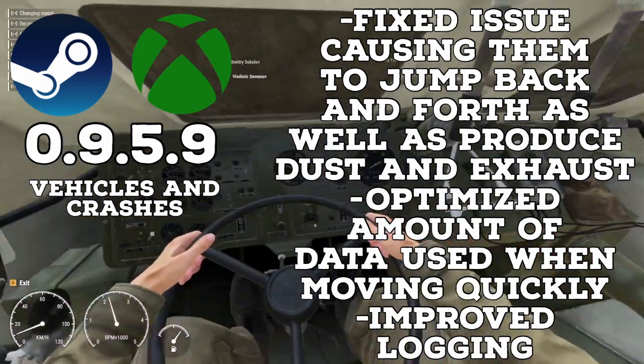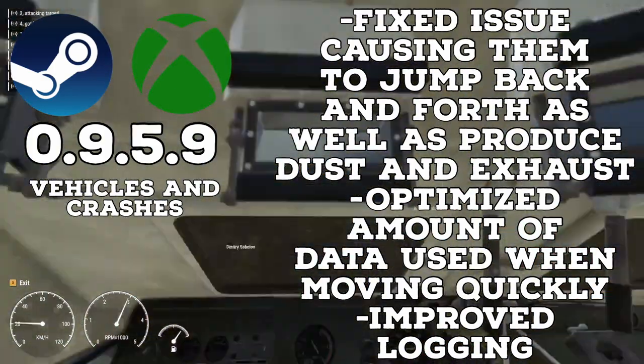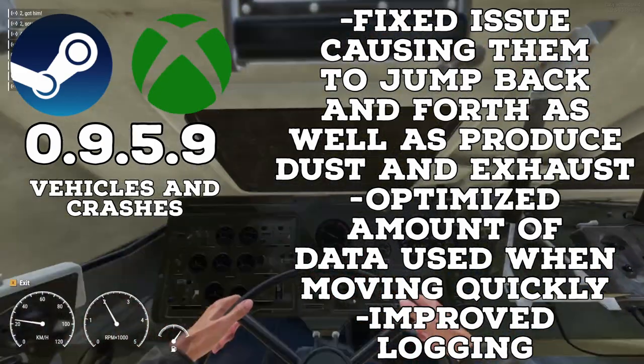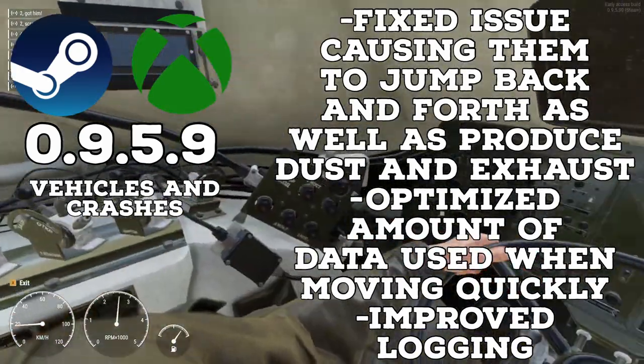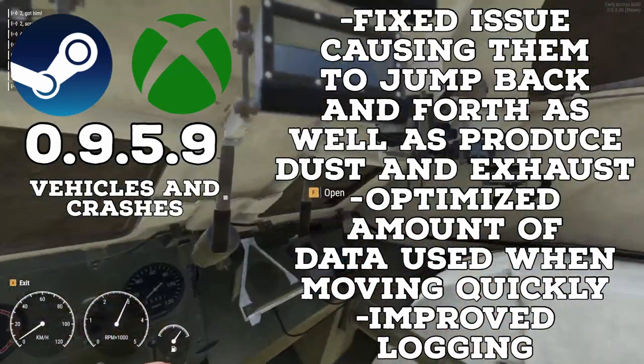They optimized the amount of network data that is used when moving quickly throughout the world, and added and improved the logging of any replication network issues. This improved logging should help them identify further crash and network issues, allowing them to fix them faster and really without as many reports.